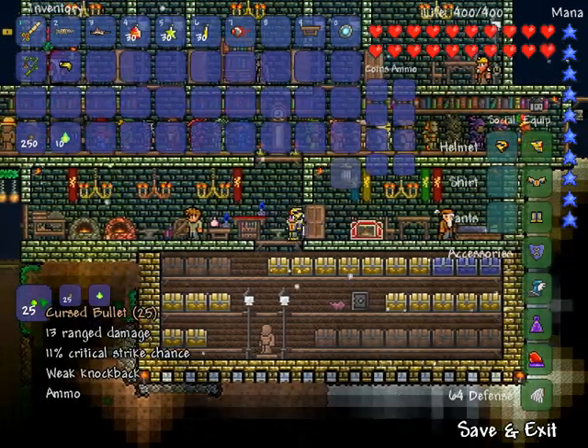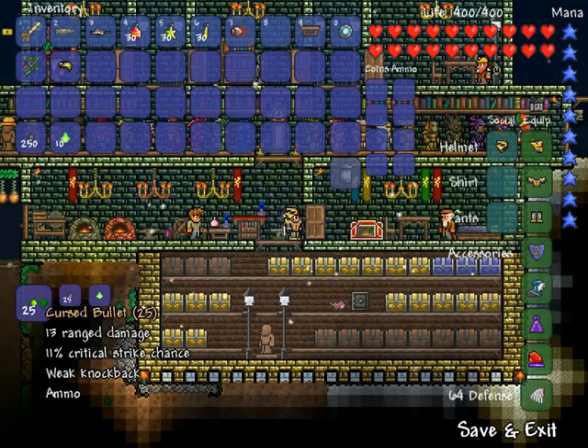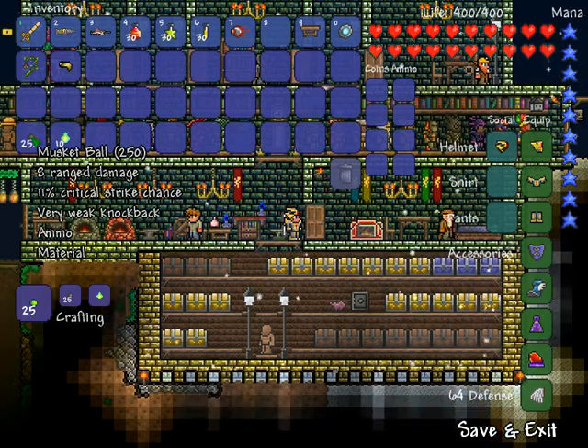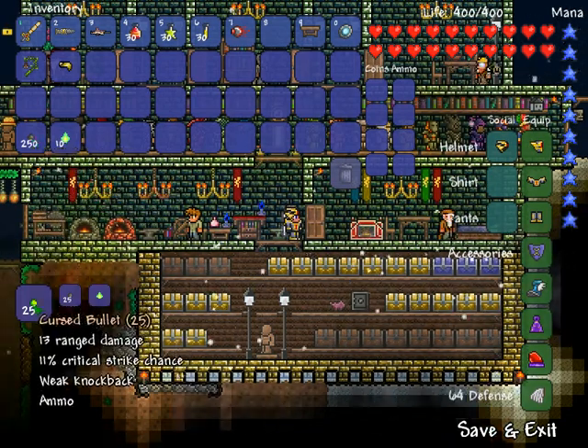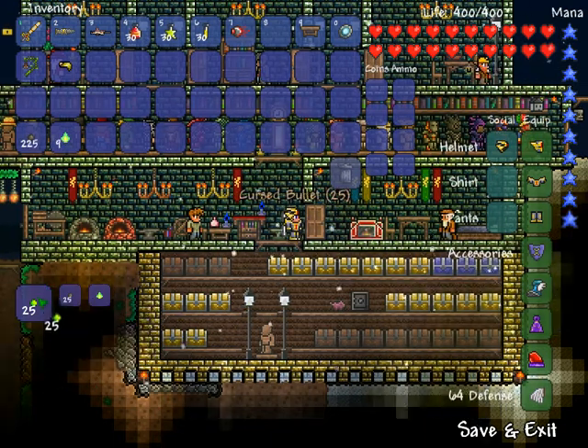Okay, let's get started. Looking at the stats: 13 range damage, 11% critical strike chance, very weak knockback, and it's ammo. This one just has more range damage — they both have 11% critical strike chance. Let's craft it.